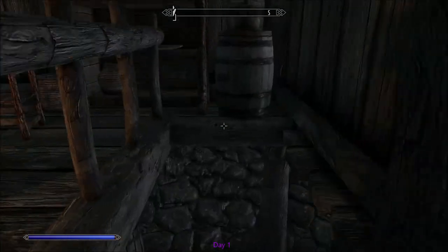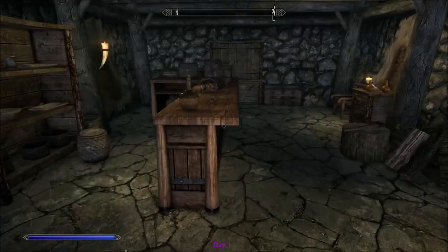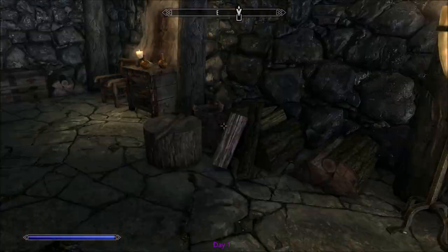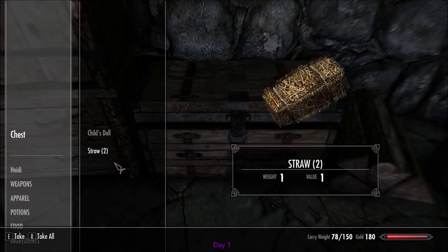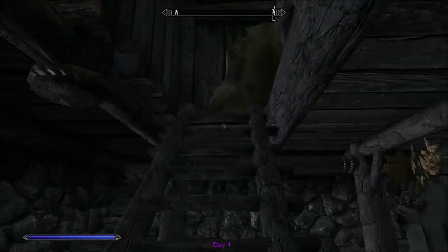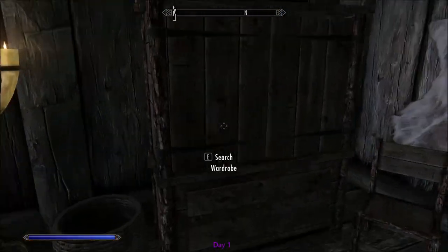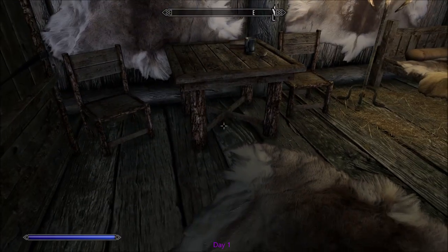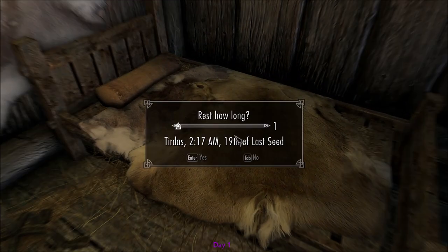A dragon? In Helgen? That barrel's empty. I'm sure Riverwood will be all right. Be sure to send soldiers. Let's search this chest and grab some gold and the wolf pelts. I'm pretty sure we just stole from the child, but... We're actually gonna sleep for about eight hours just to make sure we're well rested.